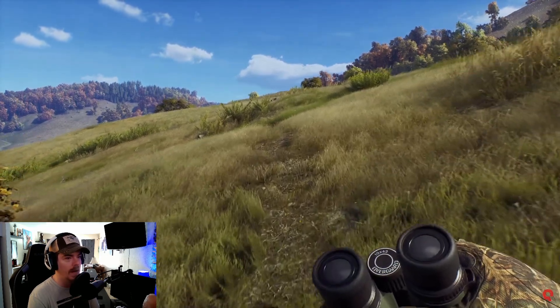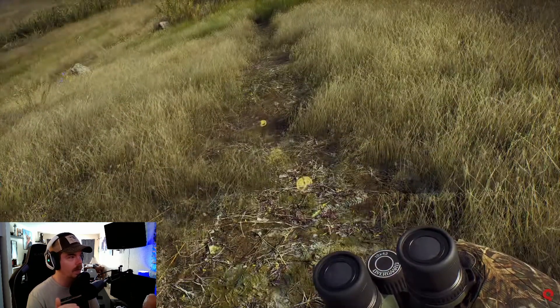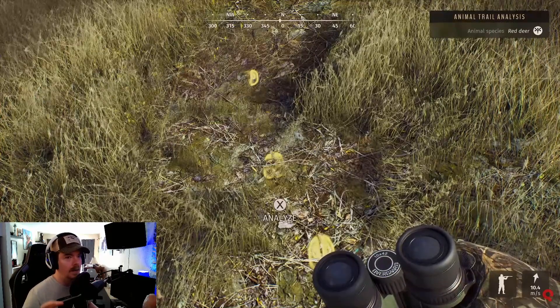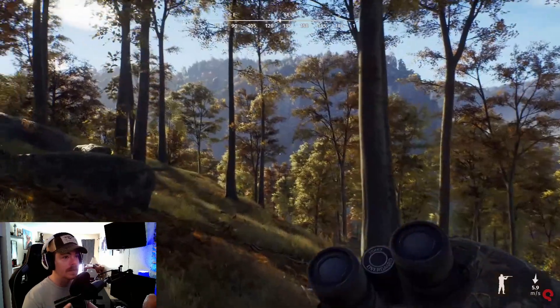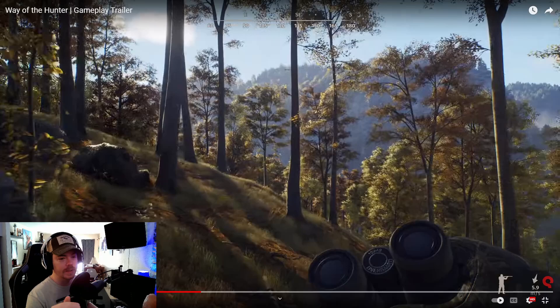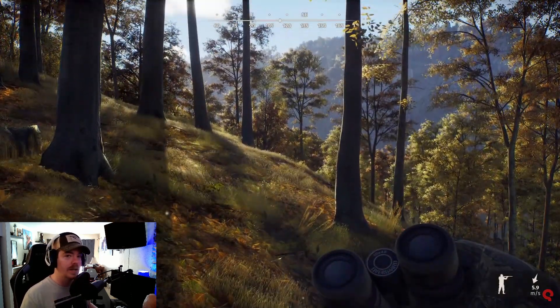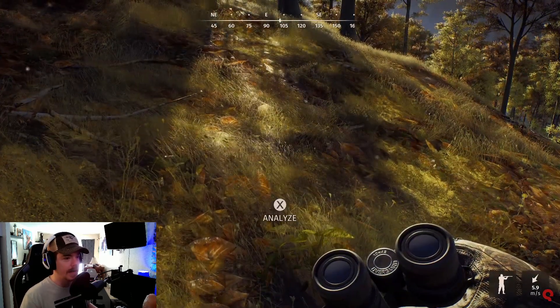Then you hop out, you've got the binos out — looks crisp, looks smooth. I like the head bob, not too much. You've got this cool little graphic that comes up when you see the track there. There's the tracks — it shows you red deer. You've got the compass up at the top, that's really nice. UI is really nice. You've got wind speed, it shows that you're standing. You got your compass and then a couple things down on the bottom, really nice and small — doesn't take up too much of the screen.